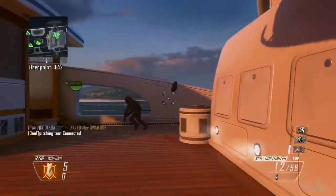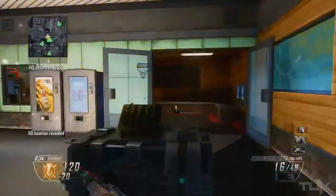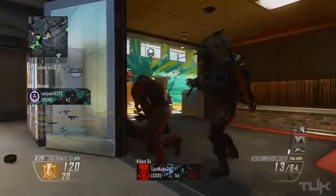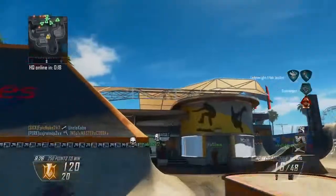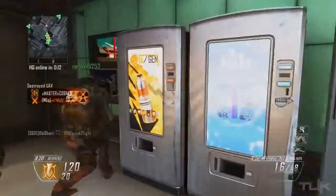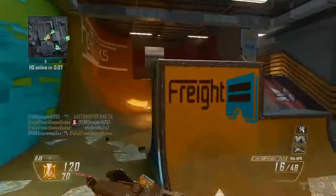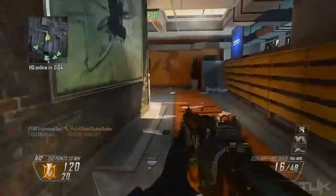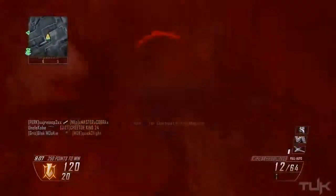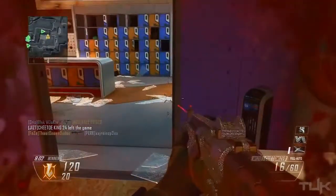Last and certainly least is the M1216 — my least favorite shotgun out of them all. I really hate this gun, and that may stem from it taking the longest to get one-shot kills with. For attachments, I recommend long barrel and laser sight as well. The long barrel helps a little, but you still have to be really really close to your enemy to get one-shot kills, which can get incredibly annoying. One big tip: fire all four shells in the chamber for every kill. The shotgun is fully automatic, but you have to rotate chambers every four shells, and that rotation time can get you killed if you aren't paying attention.